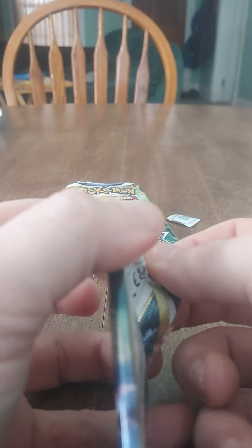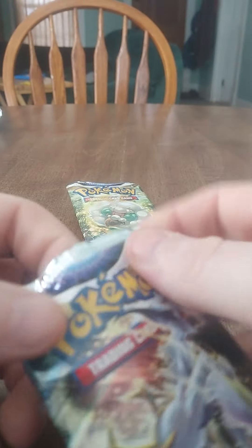Chimchar, a Minccino, a Ball Toy — no, that's not a reverse. Snorunt — ooh. Axew. And a Staraptor. That's the rare for the pack.